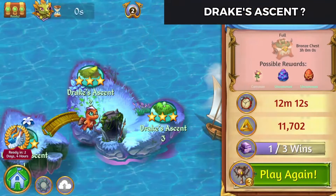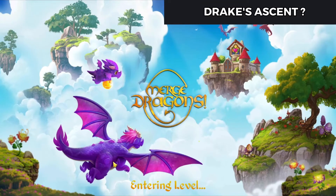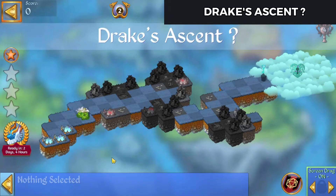Hello, Zoukira here playing Merge Dragons. The level we're going to do is Drake's Ascent. That's the first secret level within Drake's Ascent. This Zomblin cave shows up after completing Drake's Ascent 3, so that's where you'll find this.